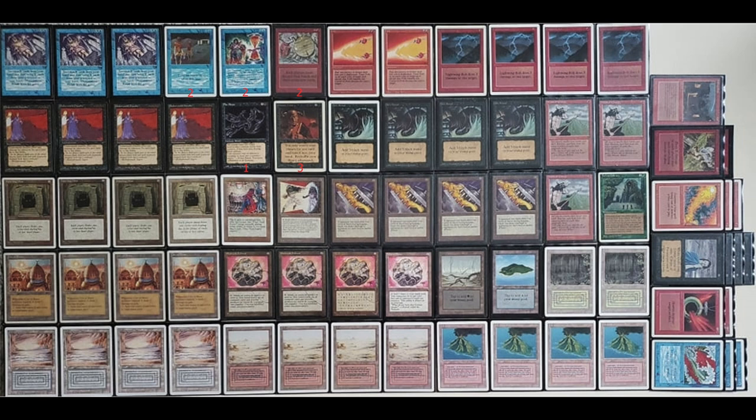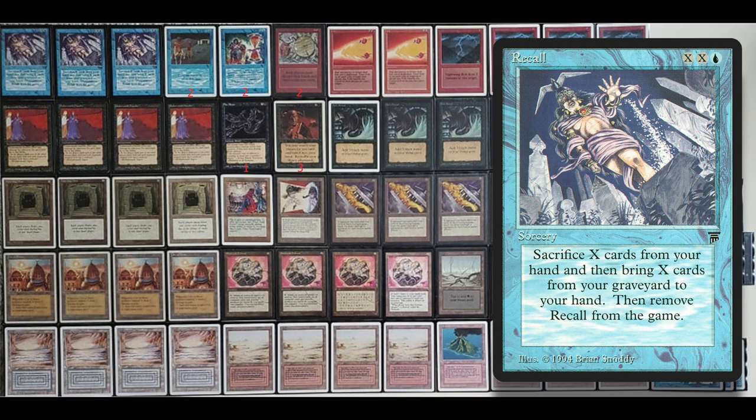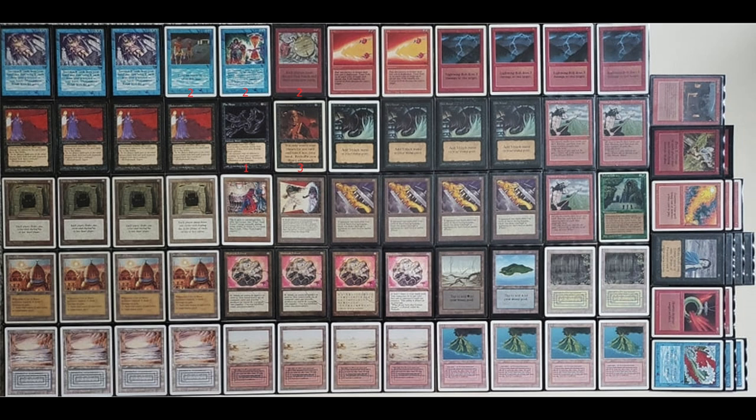One of the first things I noticed in this list is that it's got three Recalls — not a single Regrowth. That was a real surprise. Recall is a card from Legends that lets you bring back cards from your graveyard, but you also have to discard cards for it. I don't think Rob minds discarding much given the card draw in his deck — what he really wants is to get those draw sevens back from the bin and play them again. It's probably why they're in there: to get back Wheel of Fortune, Time Twister, Winds of Change, Underworld Dreams, or Howling Mines.